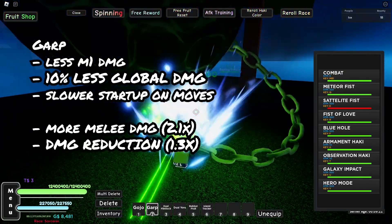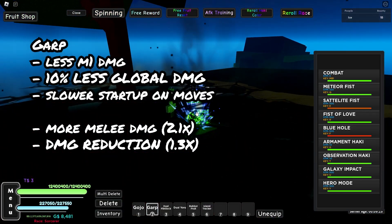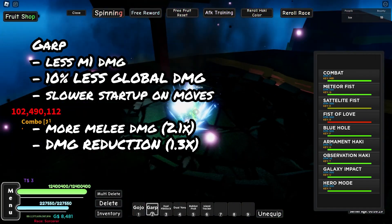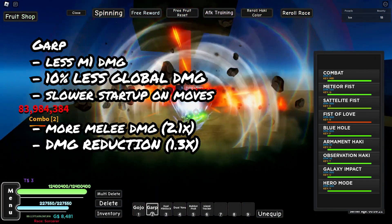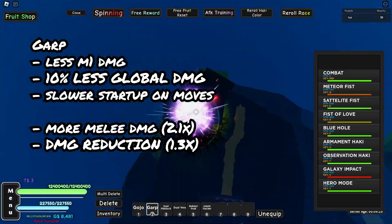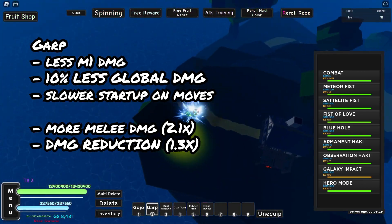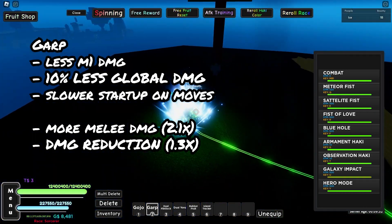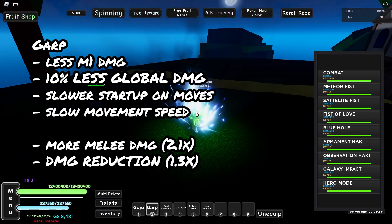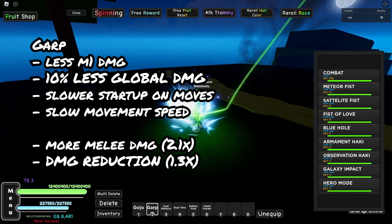The cons of Garp: it has 10% less global damage, which isn't a lot. The moves are slower with wind-up, and they're quite laggy because of the heavy effects. Compared to Electro where you can combo with a fruit and one-shot, Garp has slower movement speed and doesn't have that overpowered movement option.